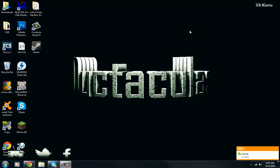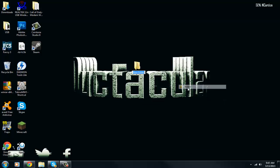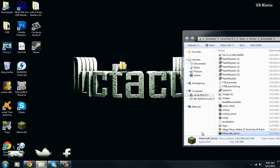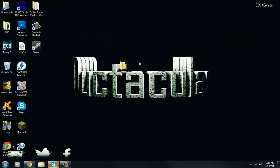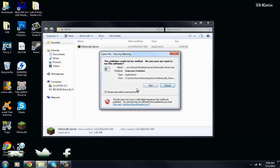Now we can minimize this. On your desktop — it doesn't really have to be on your desktop, but it's a lot easier if it is — you want to create a folder. Right-click, click New, then Folder. You can name it whatever you want; just name it 'server.' Now find the Minecraft server file you downloaded and drag it into that folder. Once it's in the folder, all you want to do is double-click on it to run it.